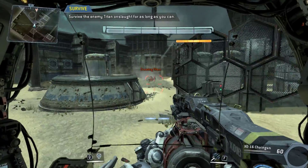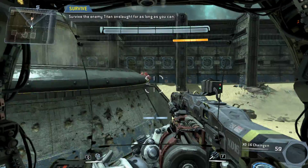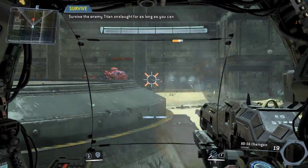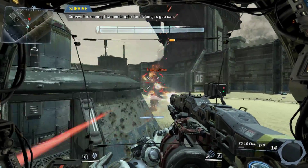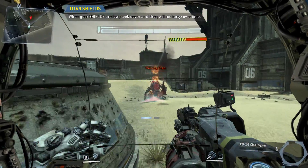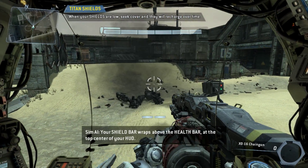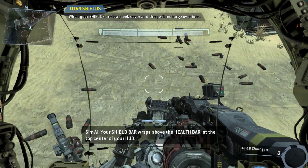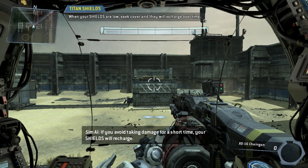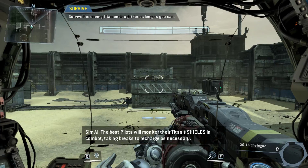Here he comes! Each Titan has a shield that deflects incoming damage; your shield bar wraps above the health bar at the top center of your HUD. If you avoid taking damage for a short time, your shields will recharge. The best pilots monitor their Titan's shields in combat, taking breaks to recharge as necessary.